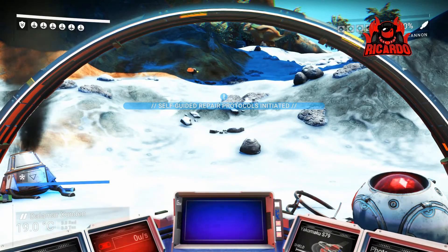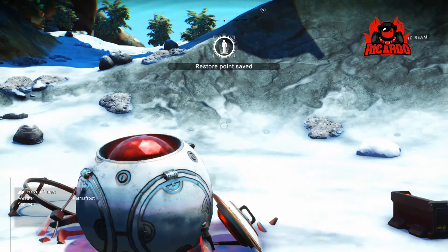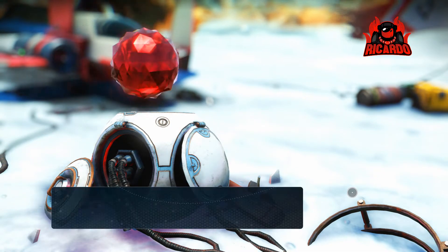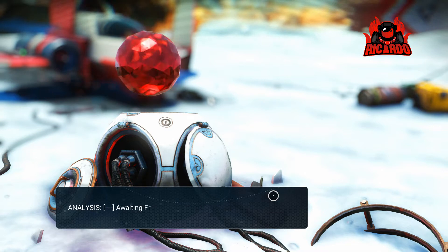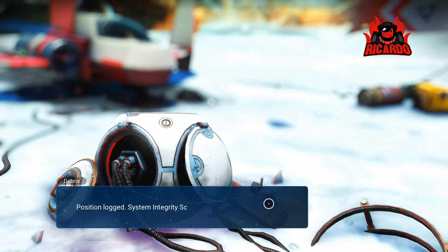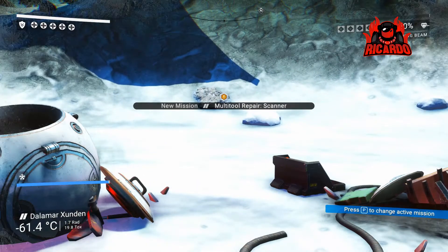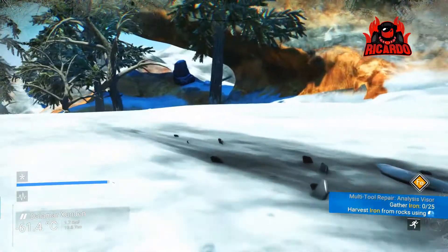Now I can see some of these floating sentinels around and some of the indigenous wildlife on the planet as well — you can befriend those. This debris here is a distress beacon. You activate it by pressing the E key, holding it down until the circle completes. It goes off and tells you something... no connection. Brilliant, absolutely no connection. Not to worry — we're going to get on with mining for resources to repair our tools and then repair our ship.